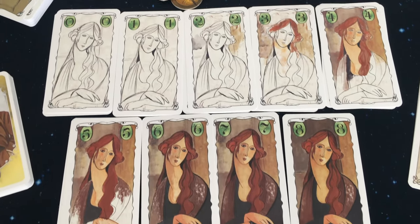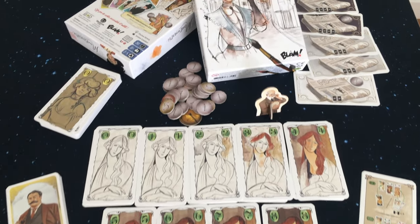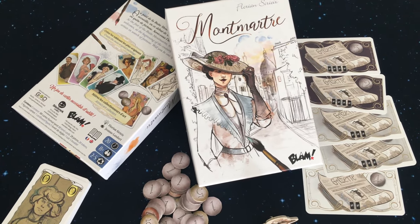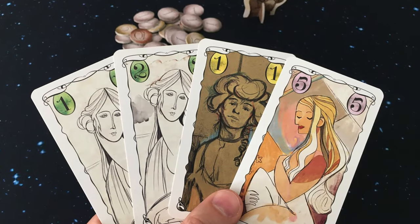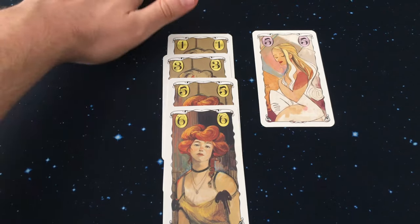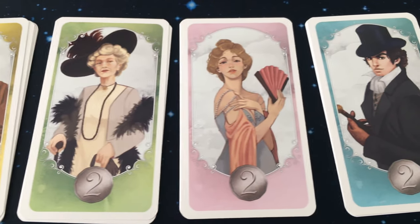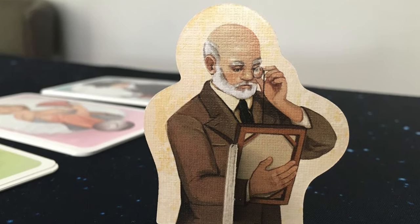Hey everyone, Board Game Brody here with Meeple Mountain. I have Momart here, originally published by Blam Games and picked up by Lucky Duck Games to bring to the US. Momart is a hand management set collection card game where you are a painter trying to sell your paintings for the most money. You might be forced to sell at a Sunday market just to stay afloat, but your hopes and dreams are to find buyers through the art dealer, increasing your fame and fortune a lot quicker that way.